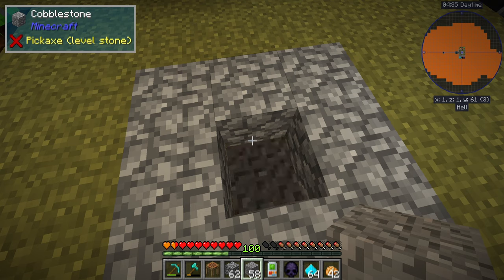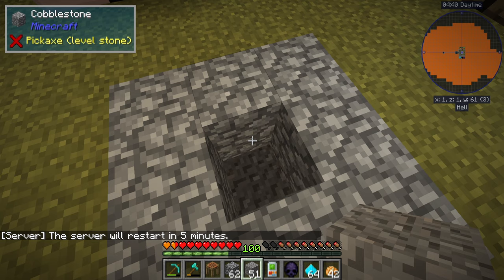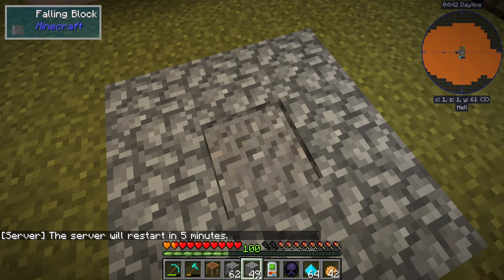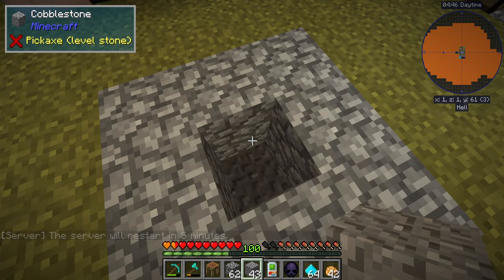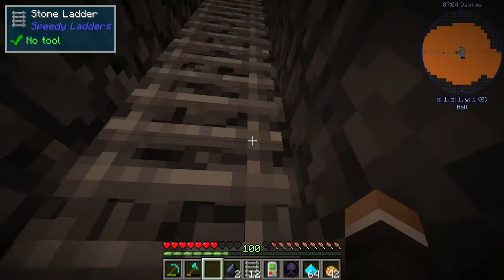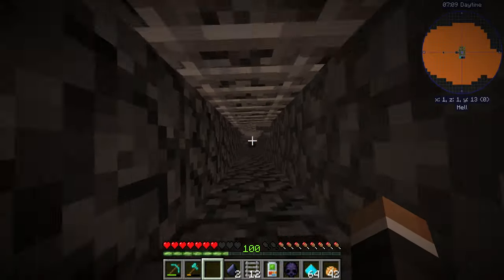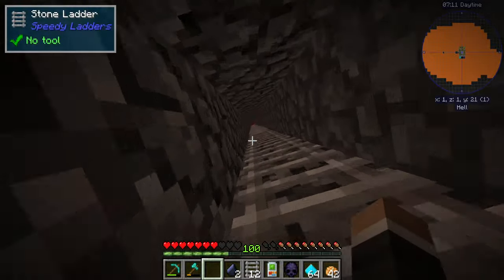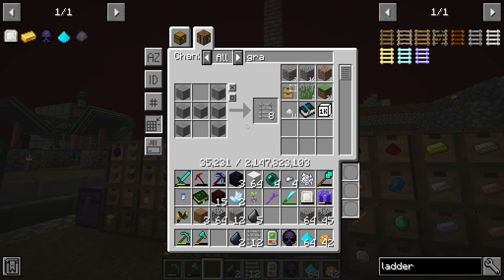We can grab sand or gravel — basically anything that falls — and drop it down to start getting rid of the excess lava. Then we remove all the gravel, leaving a hole that goes all the way down to y-level zero. We now have a ladder going all the way down to y-level zero.